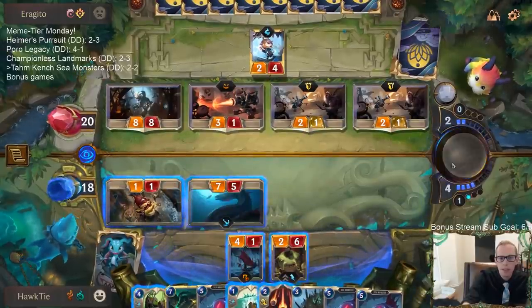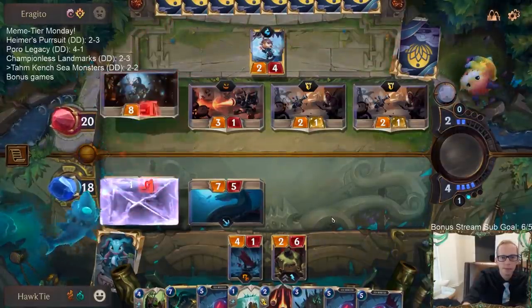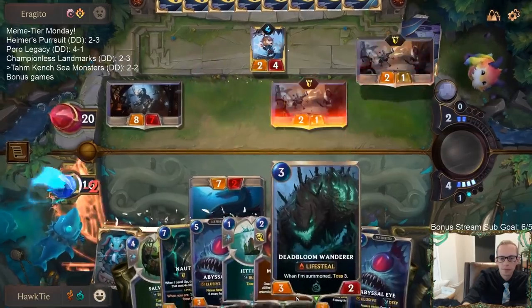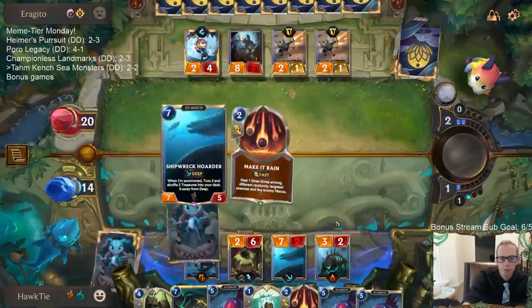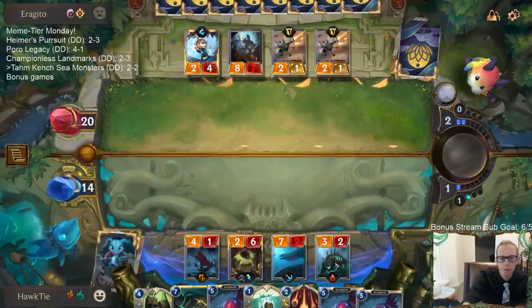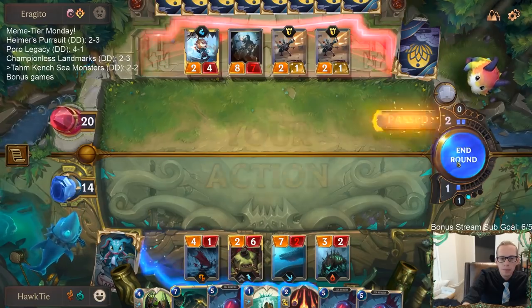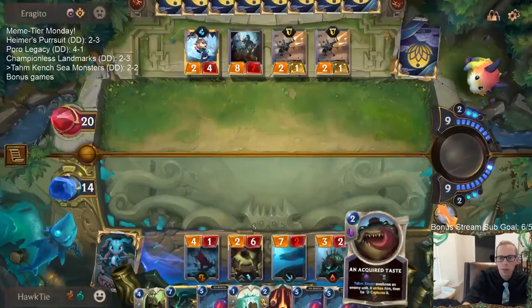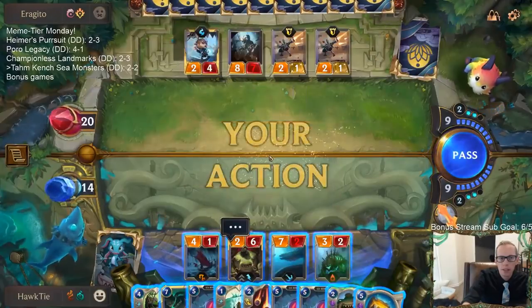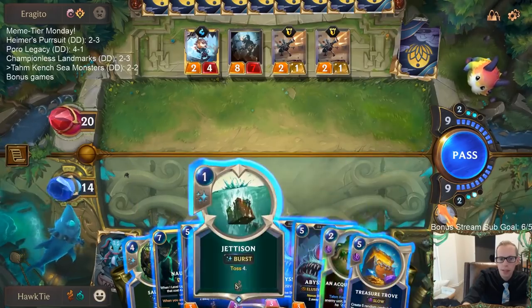There's no reason not to do that. Save this two mana — I want this two mana to be Acquired Taste on Tom Kench. We need one more mana though because I need to be able to cast Jettison.